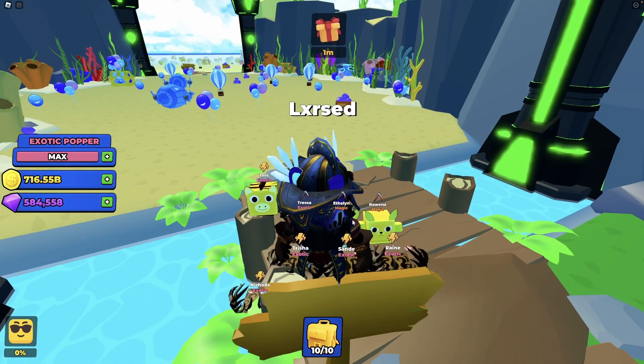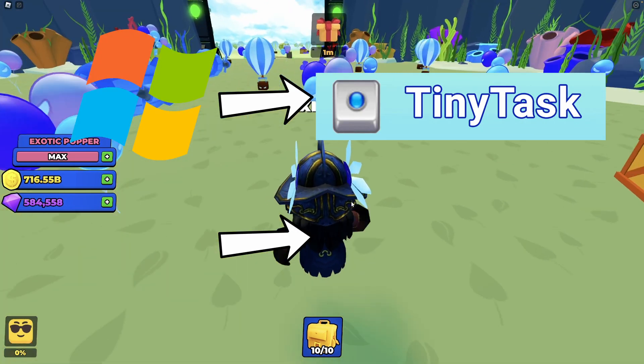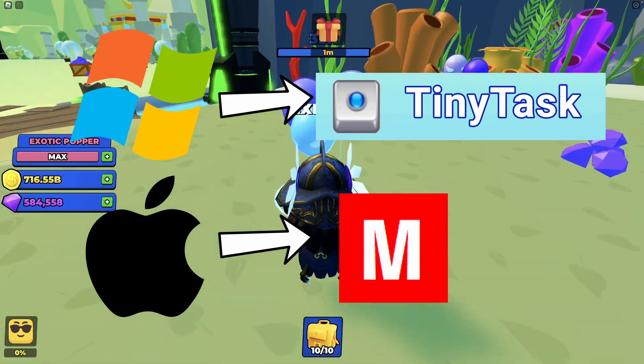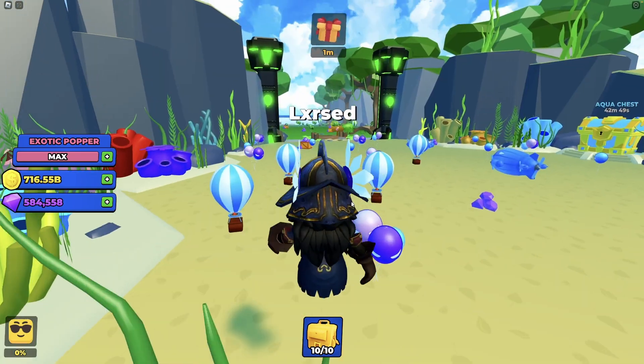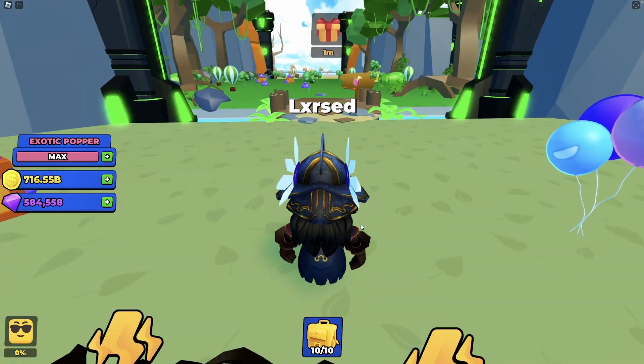How do you get a macro? If you're on Windows, I recommend TinyTask. If you're on Mac like me, I recommend one called Murgus Recorder. The only thing with that one is it's not free and you have to pay a subscription, but you still get a free trial when you download it.